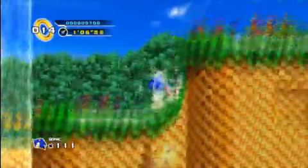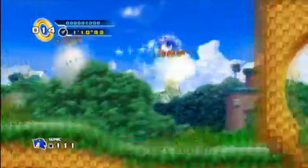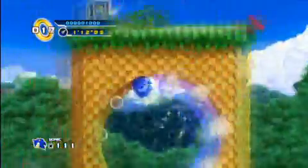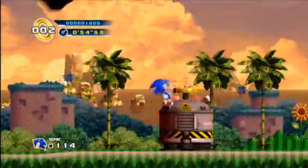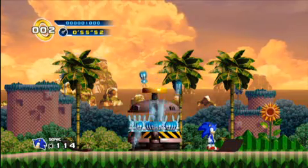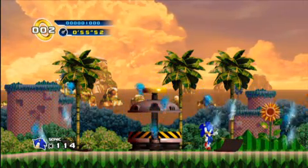Right now at E3 we're obviously just showing Splash Hill Zone, so it's the first zone. There are three more zones, including all the special stages. Really Sonic the Hedgehog 4 Episode 1 has about 16 stages, depending on how much of the special stages you play. And those we're going to be revealing after E3, as time comes.